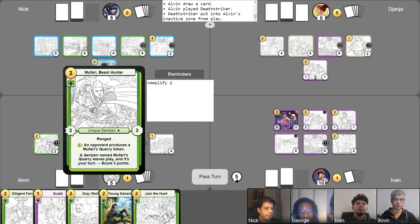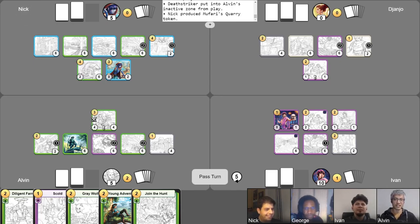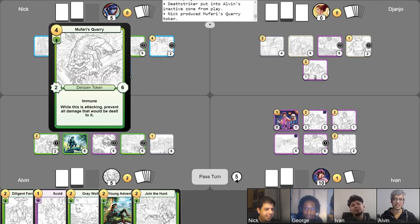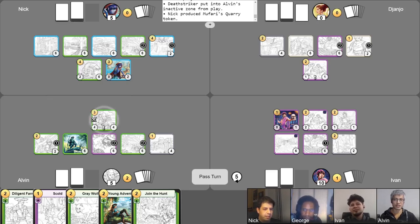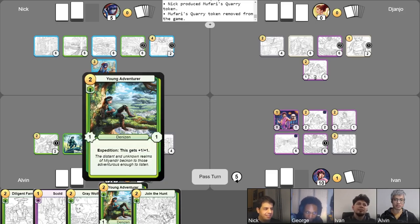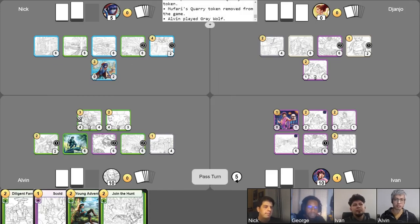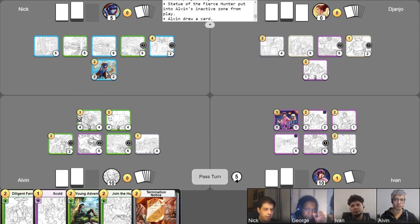I'll go ahead and activate both of these to go up to three gold. I'll spend one of that gold to produce a Mufari's Quarry token — here you go, Nick, produce a Mufari's Quarry token for me, please. And then I will immediately hunt and slay Mufari's Quarry. Down he goes. He only visited for a short time, but maybe I'll see him again. And then I'll use my last two gold to play the Grey Wolf, and I'll use Survival Training. I'll go ahead and abandon this to draw a card. And I'll pass like that.